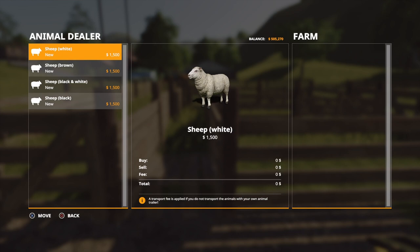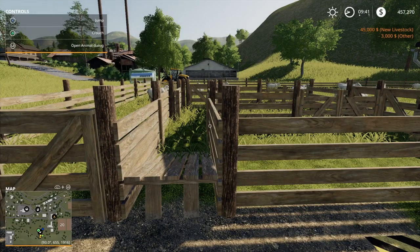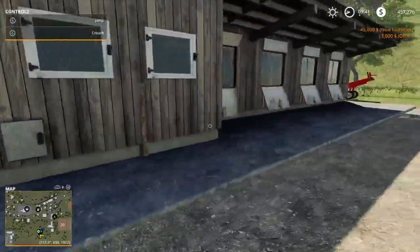You've got four different colored sheep: white, brown, black and white, and black. Now if you don't have your own animal transporter you will find a £100 transport fee per sheep, so it can get a little bit more expensive once you've put quite a lot of sheep in there. I'm just putting in 30 white sheep — confirm — and there we go, we've got our sheep.